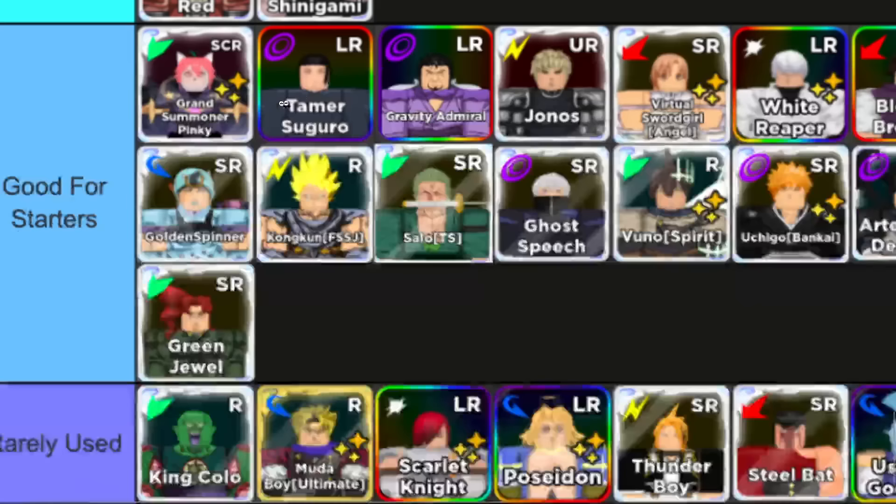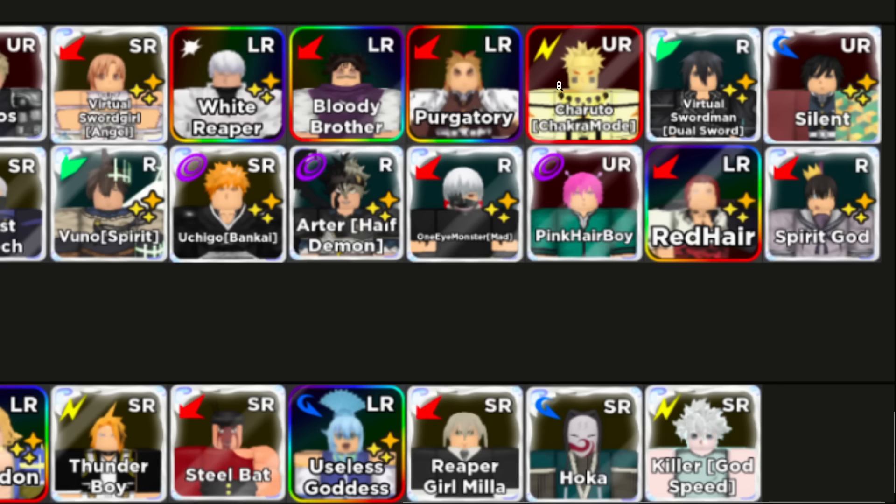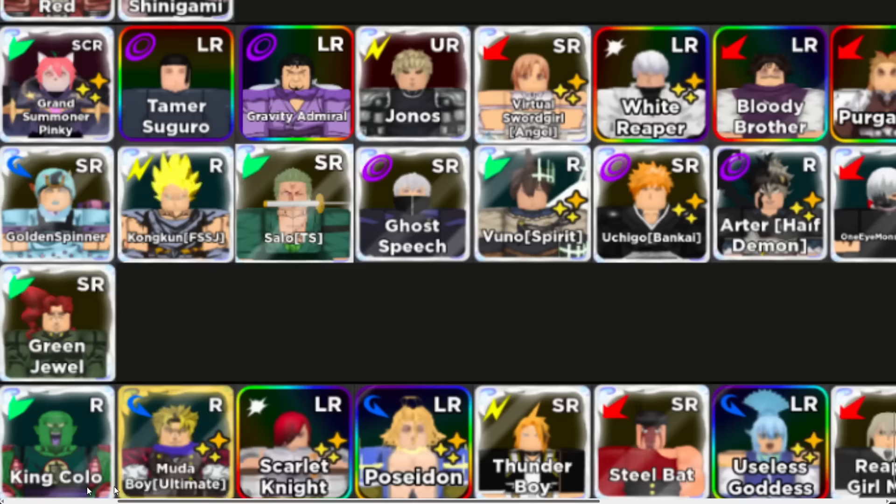Next up we have the units that are good for starters. These guys are more easily obtainable and I kind of recommend them if you guys are starting out in the game, like maybe new to pro or something. We got Pinky, we got Tamer, Grand Admiral, Genos, Asuna, White Reaper, Chosso, Rengoku — he's been in the game forever — Naruto, he's a buff unit as well, and Kirito.